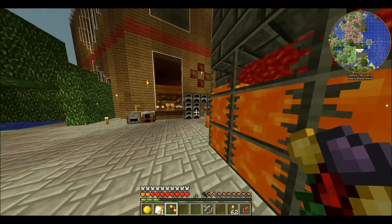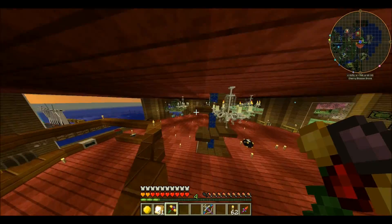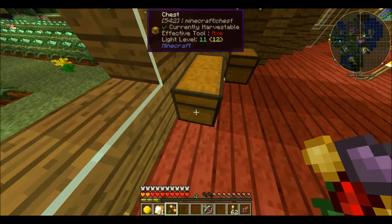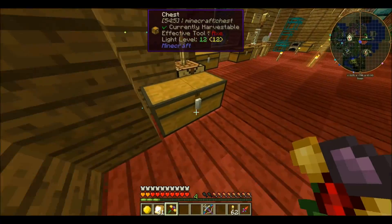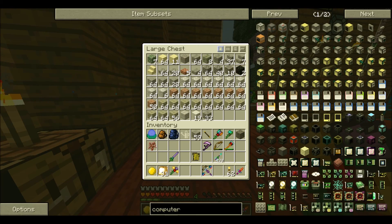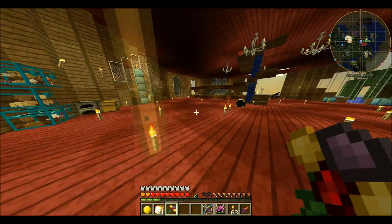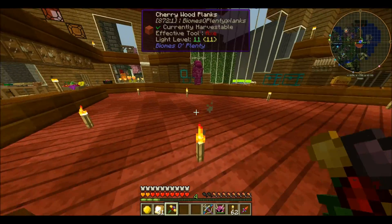I didn't say anything. I was thinking things but I just chose not to voice them. You stop that right now — the thinking? Yeah. I'm thinking judgmental thoughts about you. You need to stop. Never. I'm sorting chests right now. Exciting — I can hardly contain myself.